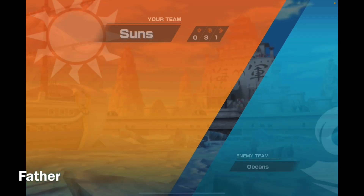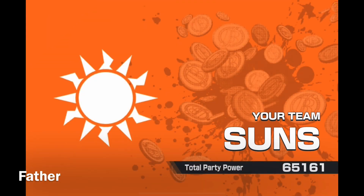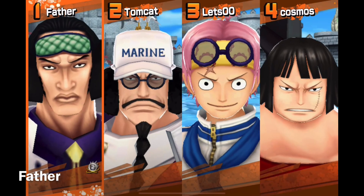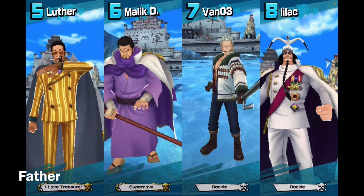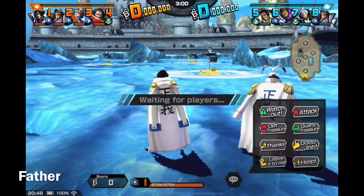All right, so the first stage — all stages will always be Marineford. I'm going to start off with LKG. I see several of them using Fujitora. Our team has Aokiji, Sengoku, Gobi, and Sentomaru. They have Kizaru, Fujitora, Smoker, and Sengoku.